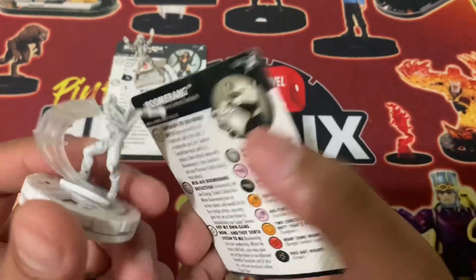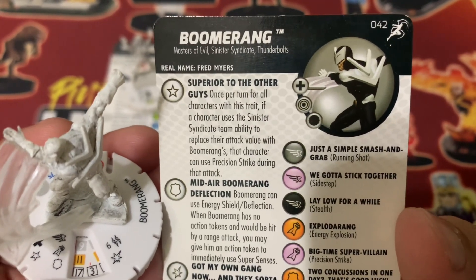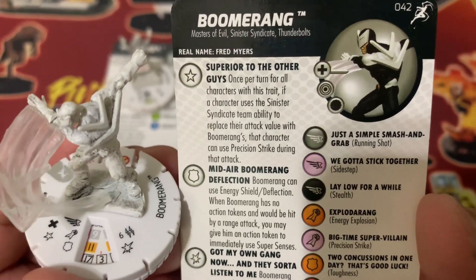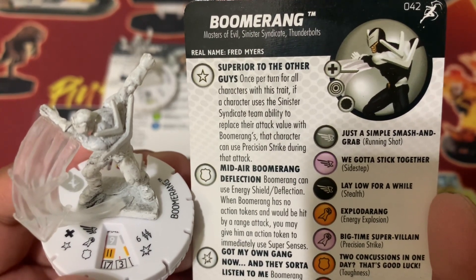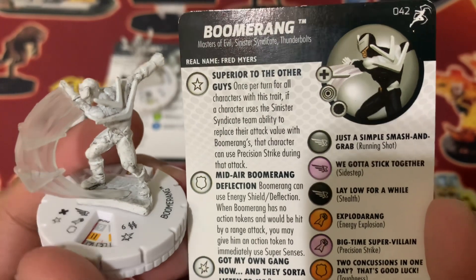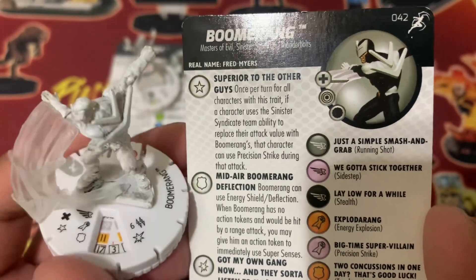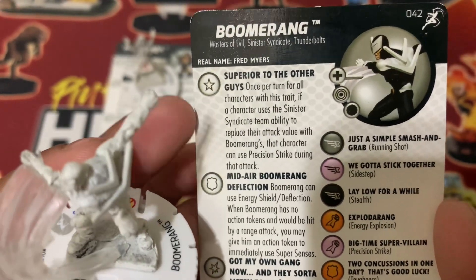The second one we have is Boomerang. Boomerang is set number 42, a rare in the set. Masters of Evil, Sinister Syndicate, Thunderbolts. He has improved targeting characters. His only trait is Superior to the Other Guys: once per turn, for all characters with this trait, if a character uses the Sinister Syndicate team ability to replace their attack value with Boomerang's, that character can use Precision Strike during that attack. I'd say it's a shared but somewhat adjusted trait for all Superior Foes villains. I was not yet playing Heroclix during this time, so I'm not really familiar with the variants of this trait.